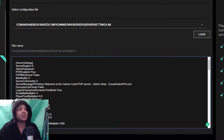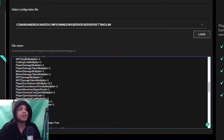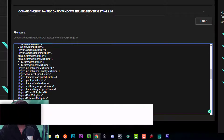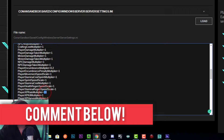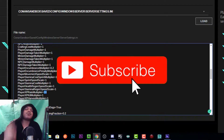In the configuration, scroll down a little bit and look for 'player' on the left. When you start seeing a bunch of player entries, you'll find it pretty easily. You'll see player XP rate multiplier listed there, and you can just change that to whatever number you want. Then save and restart your server.